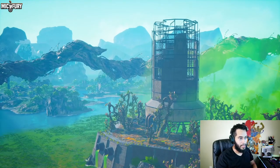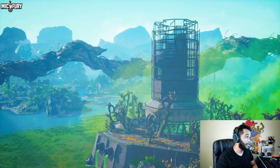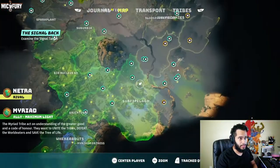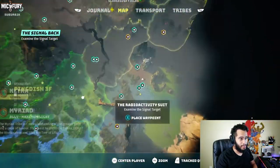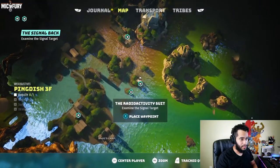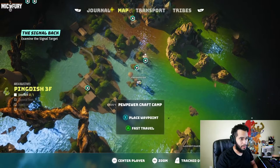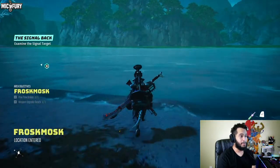It finds the location — the location is somewhere around over there. Now usually I've done a pretty good job of unlocking the map. The map is right over there so we get to fast travel right to it.